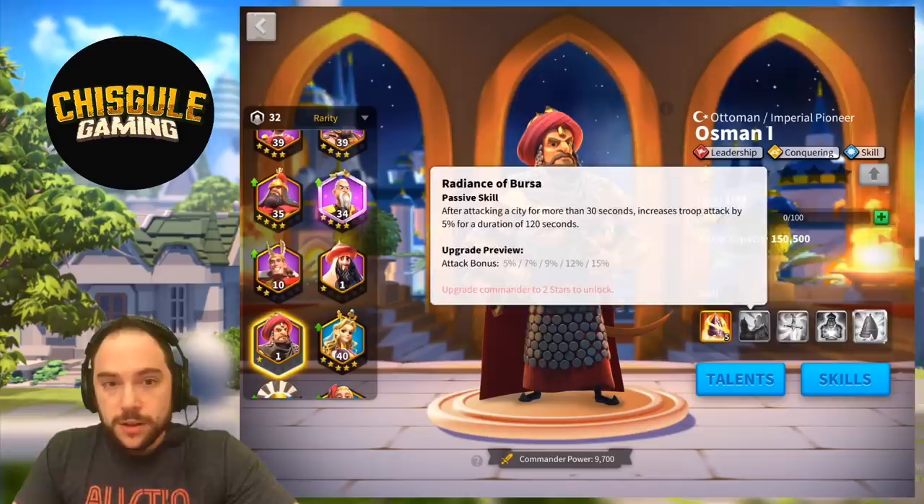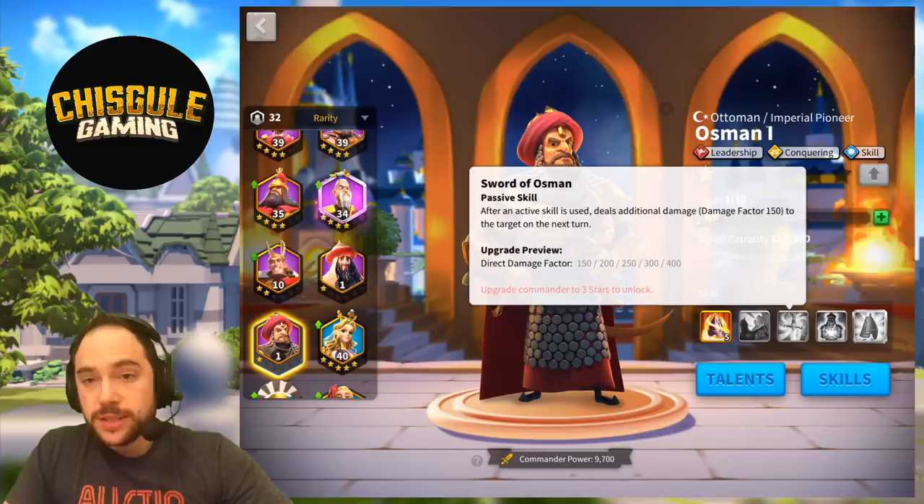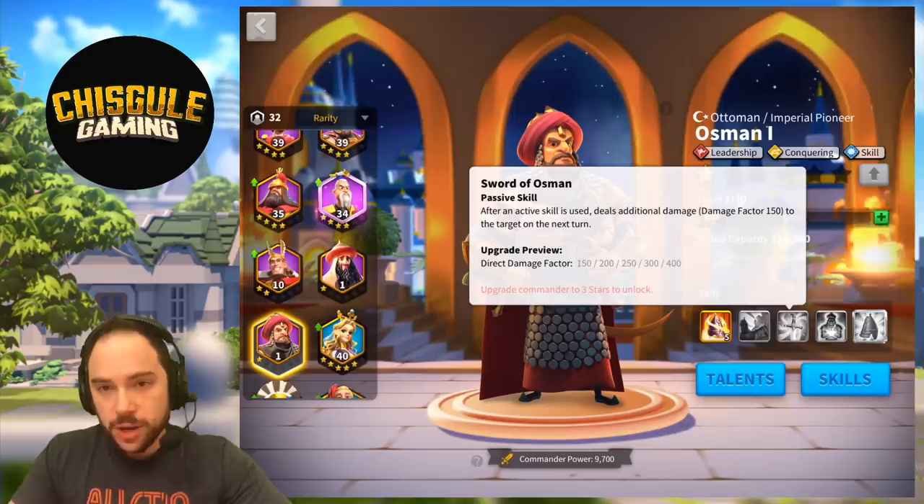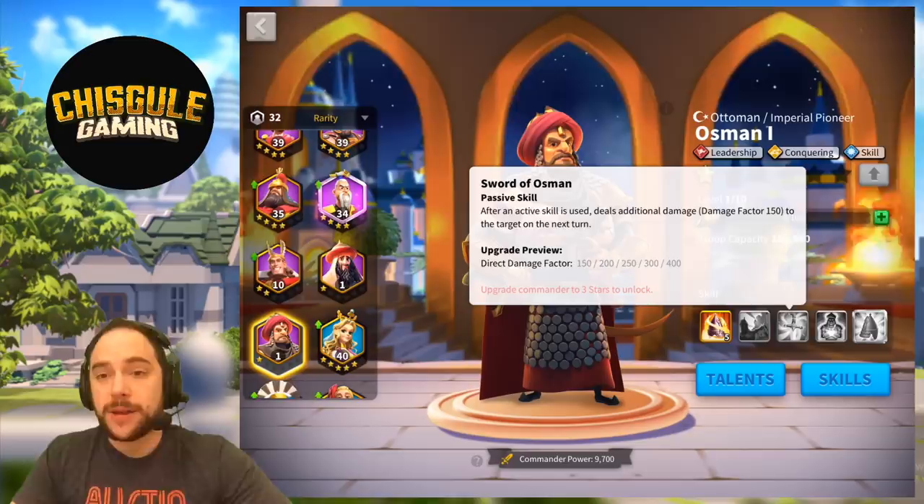The next skill is Sword of Osman. After an active skill is used, deal additional damage — damage factor of 400 — to the target on the next turn. I wonder if this works for the primary and secondary commander, in which case that's a lot of damage. I'm going to assume it only works for the primary commander, but if you've got a damage report on that, leave it in the comments. I'd love to see it.